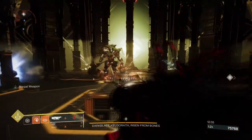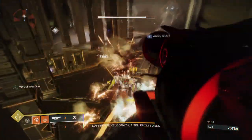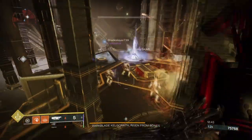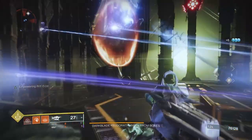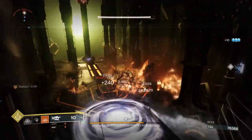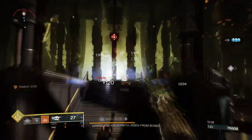With Lightfall just around the corner and a new subclass called Strand being introduced, I wanted to show off one of the most popular build types that a lot of players like to fall to when the season starts to slow down, and that is the Poison build. Now I know Poison as a subclass trait isn't a thing — it's more of a term people like to use when using Weapons of Sorrow, but its effects out in the field are more than strong enough to be classed as a subclass within itself.